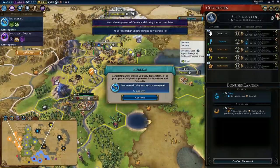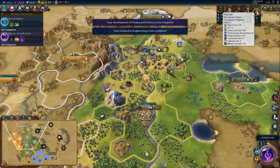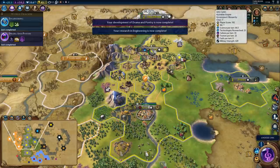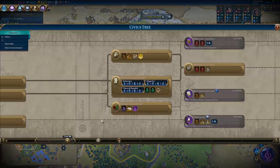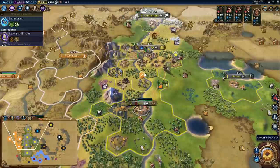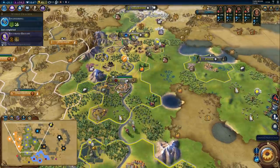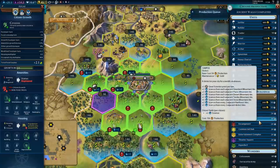'Normal people believe that if it ain't broke, don't fix it. Engineers believe that if it ain't broke, it doesn't have enough features yet.' We got 14 techs. What about the next civic? Build two campus districts — yeah, we will be doing that. Let's get started on recorded history, in fact let's do it right away.